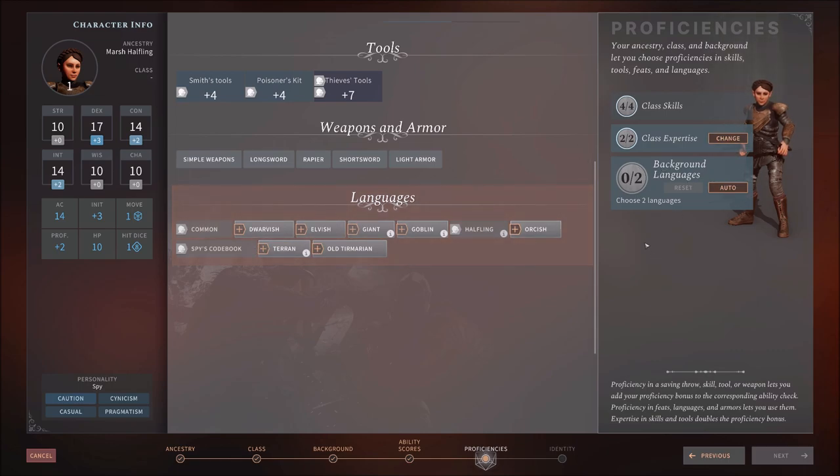For background languages, we get two and only two — notice we didn't get as many as the Wizard. She already has Halfling and gets the Spy Codebook for free, probably for being a Spy background. We also have an Elf on the party, so she might want to speak Elvish in case we need to switch languages mid-conversation so an Orcish army can't understand what we're saying. Maybe she also wants Dwarvish to diversify a little.